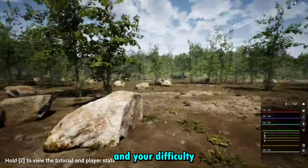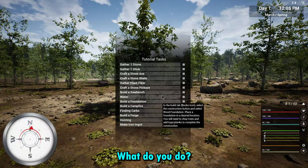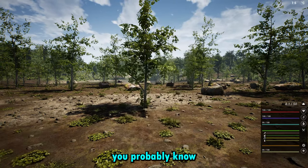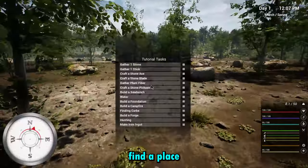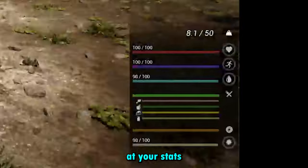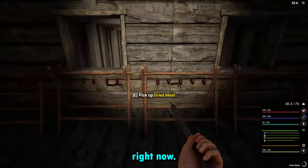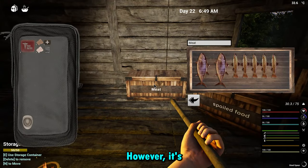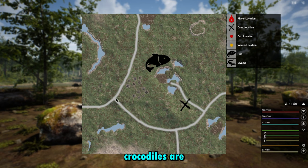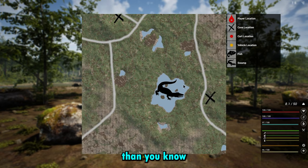Once you've picked your options and loaded into the game, you've spawned somewhere random — what do you do? There is a small tutorial to help you along the way, and you'll probably want to find a place and set up a base. Your stats might look overwhelming at first, but it's actually very easy to manage. If you set up near fish or crocodiles, by day 10 or 20 you'll have more food than you know what to do with.